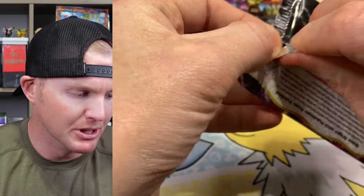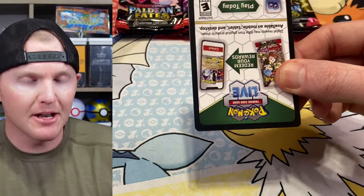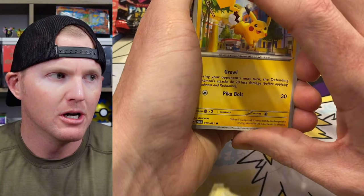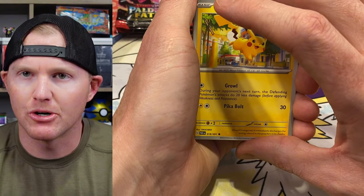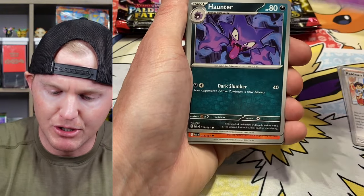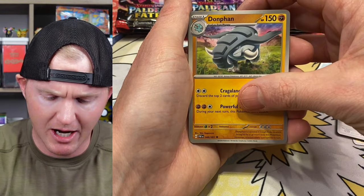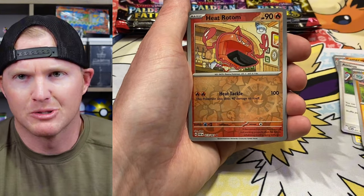If you guys are still missing these cards from your set, they are extremely cheap — I want to say that's like a dollar, maybe two. A lot of the cards in this set are super affordable. Your top tier SIRs — the Charizard, Mew, Gardevoir — Charizard is hovering around $150, Mew I believe is actually below a hundred bucks right now. I'm not a hundred percent on the Gardevoir since I already pulled it.